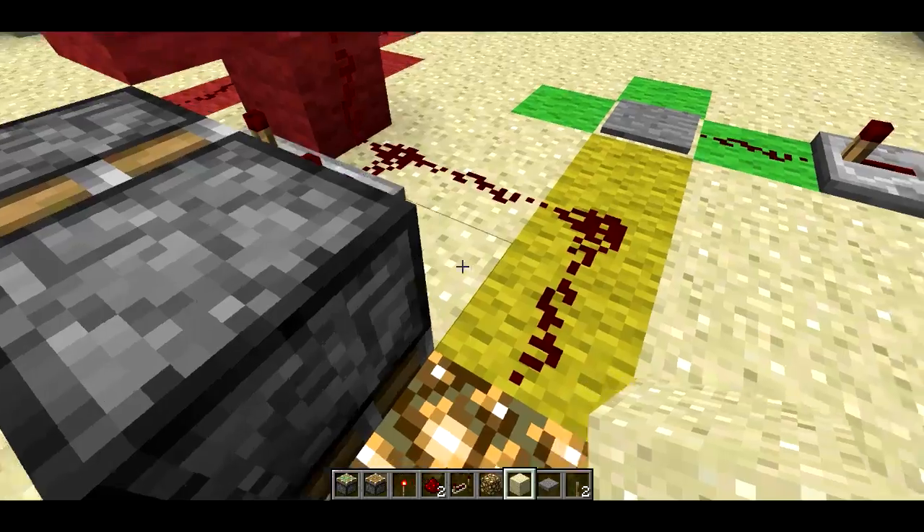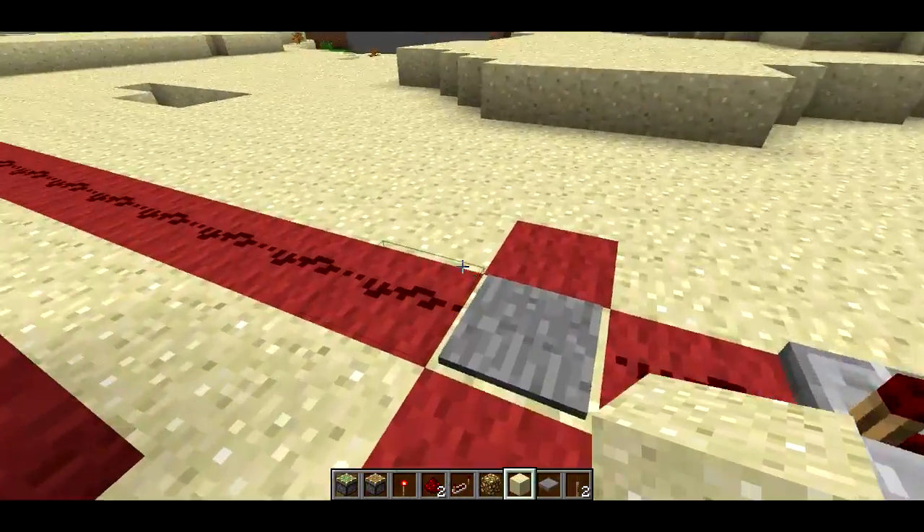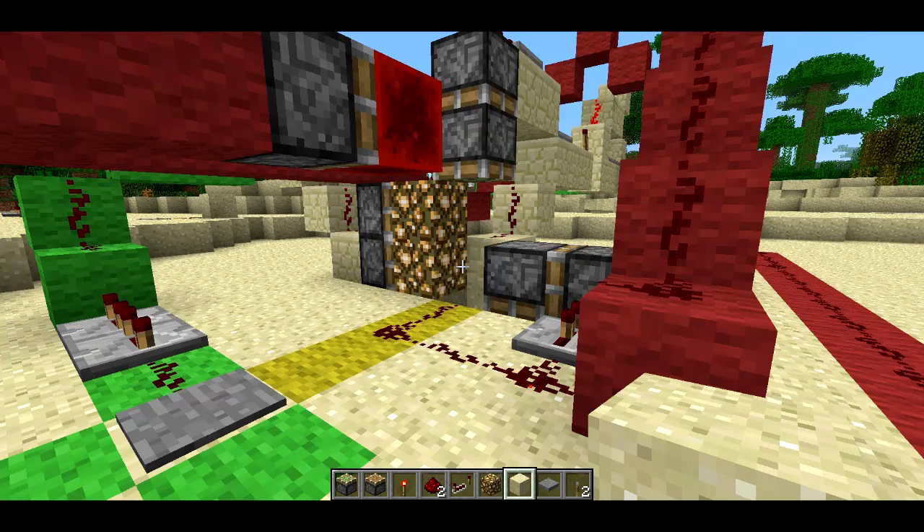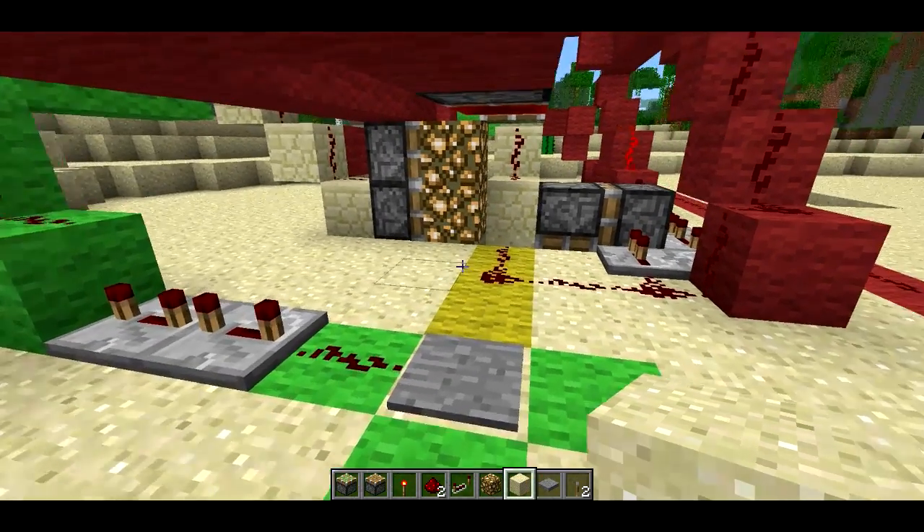To get out of the machine and turn it off, I go stand on this red pressure plate, and it looks really cool — there's a bunch of piston stuff that goes on. I'll show you all that again from above ground.